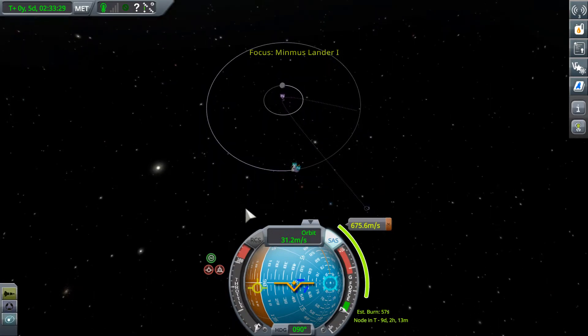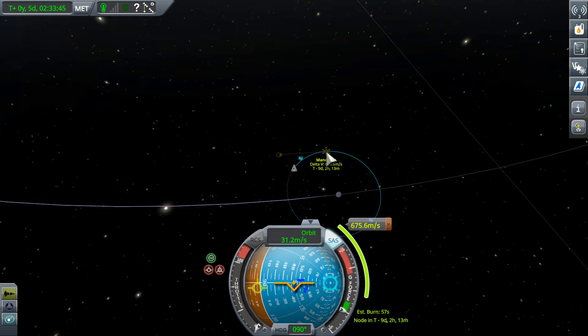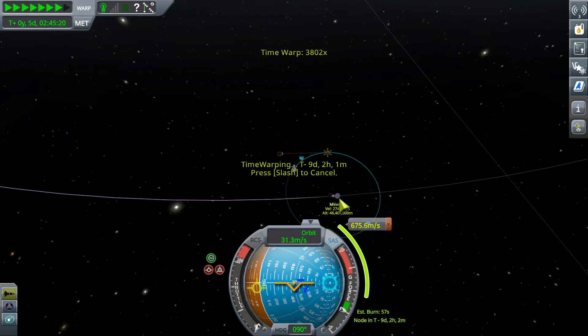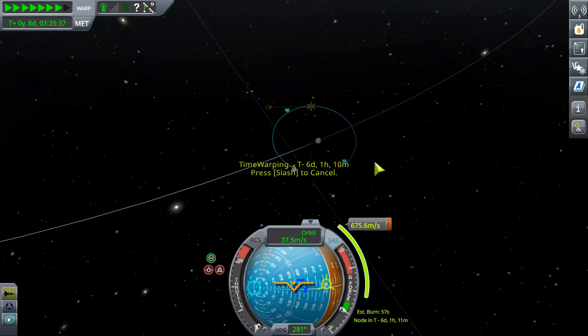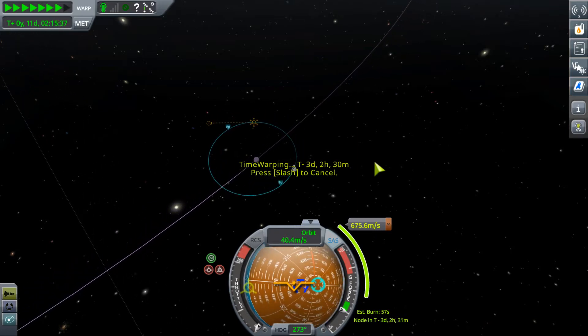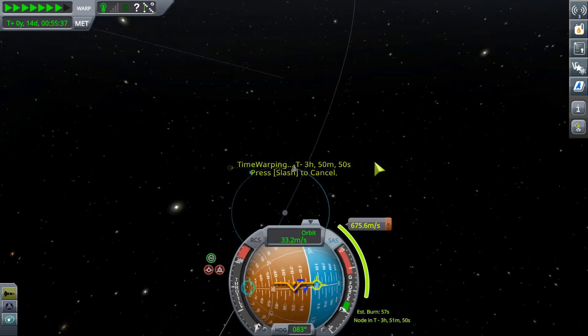Maybe the slower approach - getting into sort of part of an orbit and then slingshotting past Kerbin without even touching the atmosphere, getting out to an apoapsis here and burning retrograde to bring our periapsis into the atmosphere again - might be our best bet. I'm not really sure what went wrong with this whole mission. Everything seemed great and I thought I had plenty of fuel to get onto Minmus. I didn't expect it to cost this much delta-V to get back to Kerbin. I suppose it cost about as much to get back as it did to leave - that makes sense.